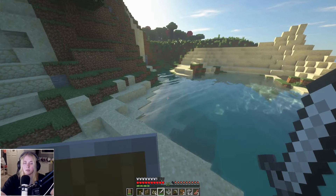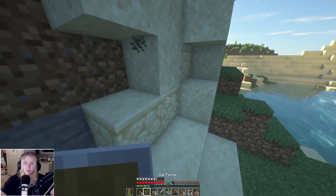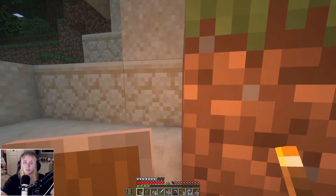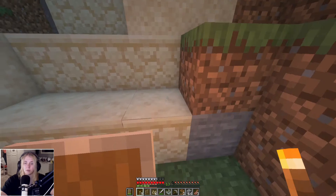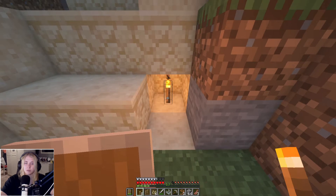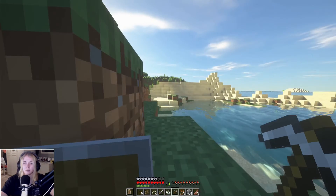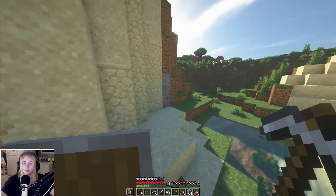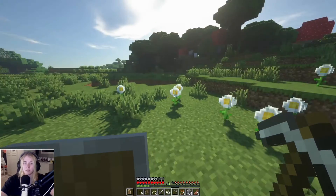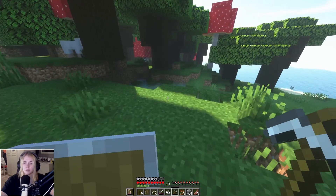So we're going to get some wood. I recently saw a trick — I don't know which video — but if you're cutting wood, and there's sand above, and you cut away the wood and place a torch there, the sand will fall onto the torch and turn into a block of sand. So you don't have to dig the sand out manually. Fun fact! That's my tip, which I saw from another video.